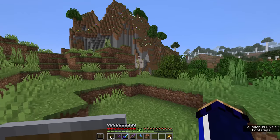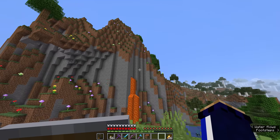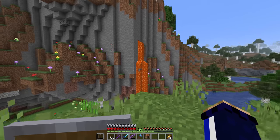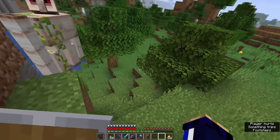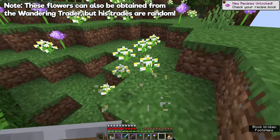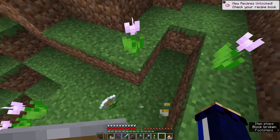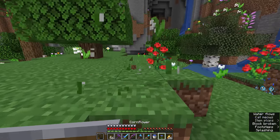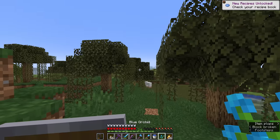For the last portion of this video, we are going to go flower picking in the flower forest, because we should be able to gather most of the flowers we need to make the different kinds of suspicious stew. Our shopping list involves an allium — a flower you can only get in a flower forest — azure bluets, any color of tulip, an oxeye daisy, a dandelion and a poppy, a cornflower and a lily of the valley. For the final flower on today's list, we're going to return to the swamp to get a blue orchid.